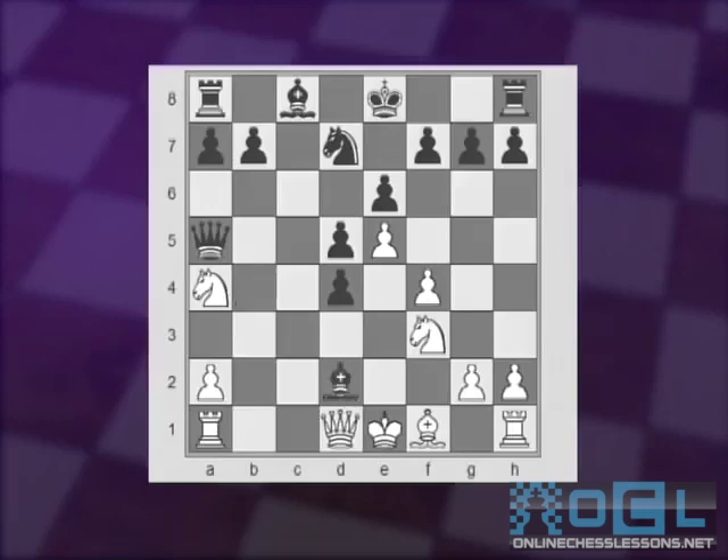Bishop takes d2, and the knight can only take. The queen needs to hang on to the other knight on a4. Now Black can play in various ways — Black has experimented with a number of moves. I'm going to talk about only two of them. Let's start with g5 first.